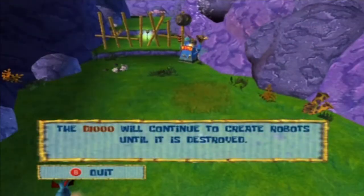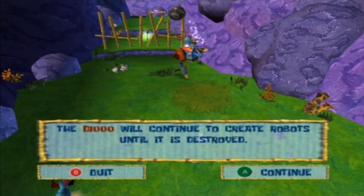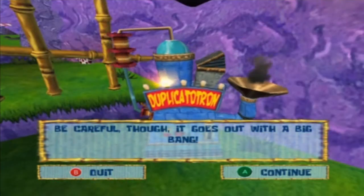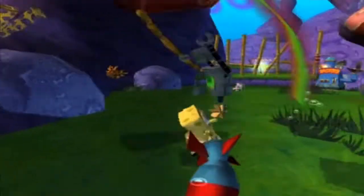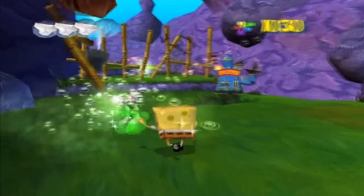There's a Duplicatron — the D-1000 will continue to create robots until it's destroyed. Be careful though, it goes over the big bang. As you see it spawns enemies, it does stop at some point. This one might only do three — yeah, this one only seems to do three.